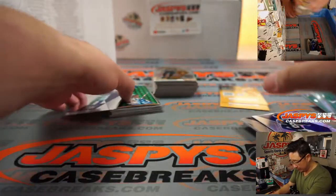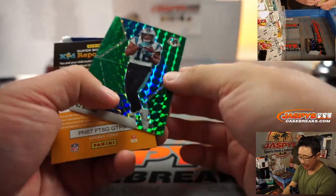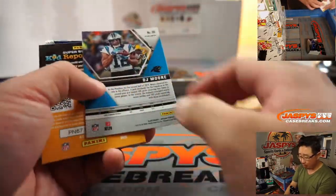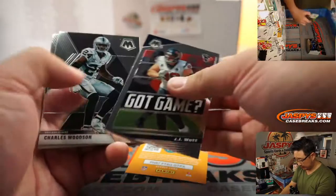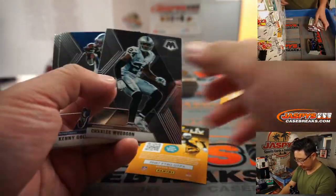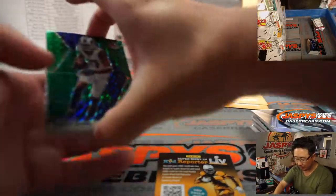Those greens aren't numbered, by the way, if you're not familiar with this set. Vet commons won't ship, but DJ Moore will because that's green — that's the parallel. All these inserts of course will ship. It's just veteran base, veteran commons — that won't ship. I think we do ship base Brady's and Mahomes's though.